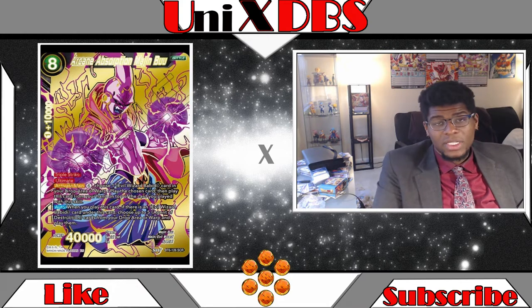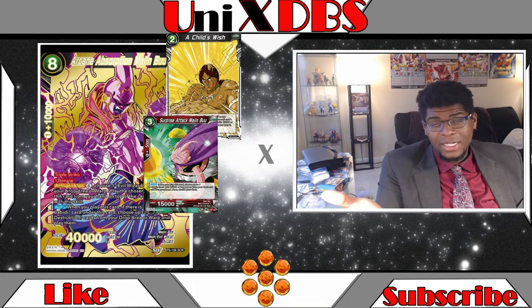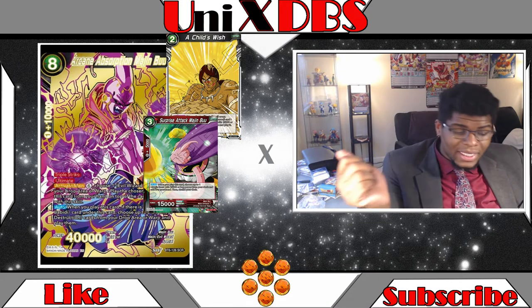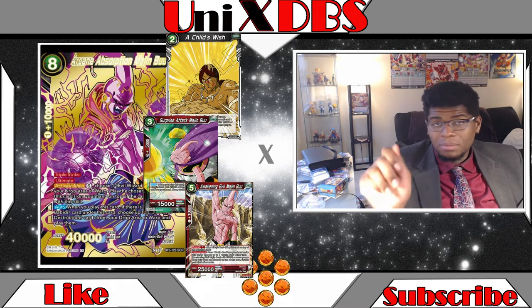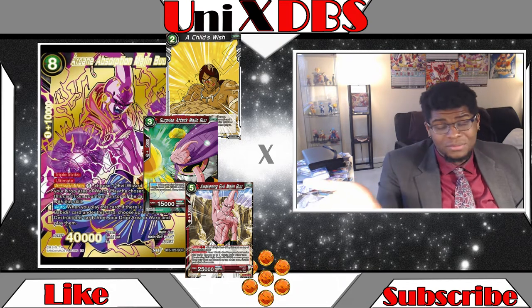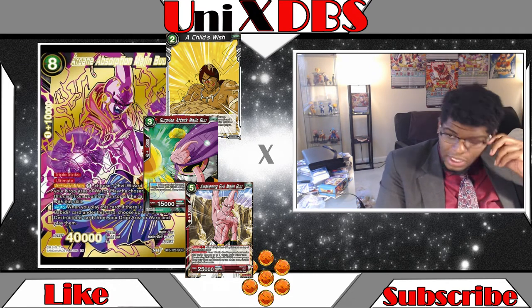If you awaken on turn three, you can Child's Wish Surprise Attack Majin Boo to the field. His effect will then search out a 25,000 or less power Majin Boo from your deck to your hand — so you search out Awakening Evil Majin Boo. Then you pay two of your red energy to play Awakening Evil Majin Boo, and after that you Union Absorb: put the Babidi underneath Awakening Evil Majin Boo.